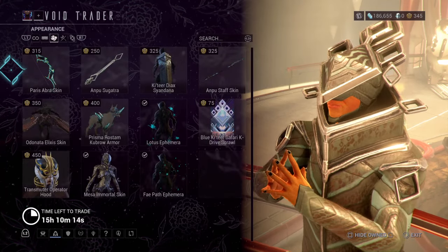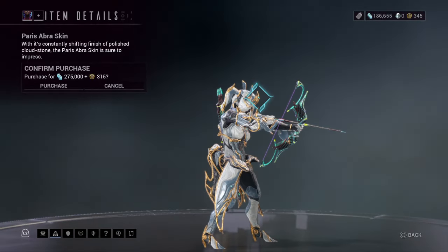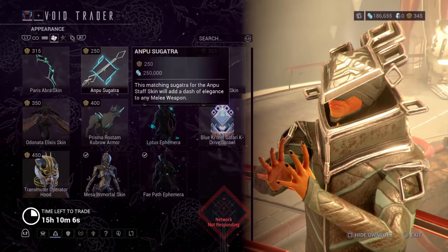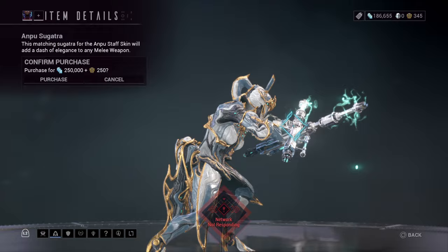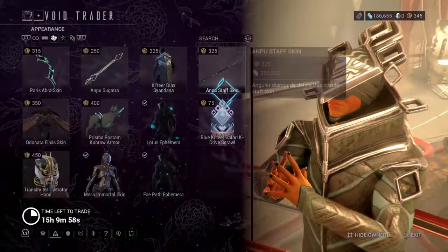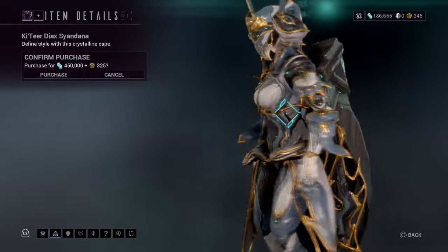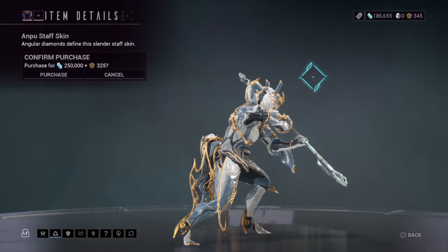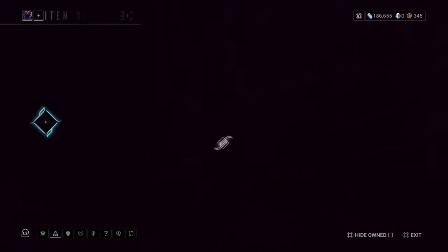Next up for the appearances, we got a skin for the Paris — the Paris Opera skin. We got the Ampu Sagataka, which is for melee weapons; it's like a little chain that goes with it. For accessories we have the Ox Cyan Dana, the Humble Staff skin, and the Oldenata Elixir skin.